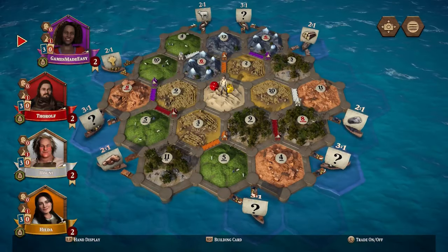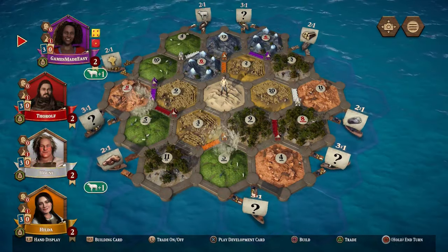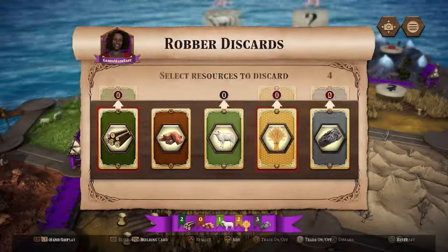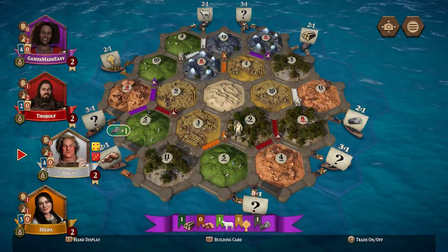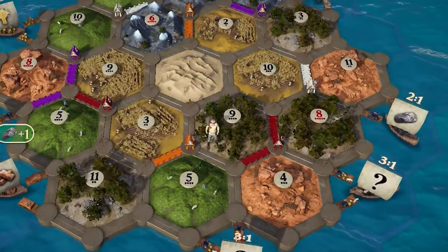When the first player has placed a second settlement and road you start the game by rolling the two dice. The result indicates a hex and a resource unless it's a seven, which activates the robber. If it's a resource, all players who have a structure next to it gain that resource — one resource for each settlement and two for each city around the hex or hexes. If your roll is seven, two things will happen. First, if any player has eight or more cards they must discard half of them rounded down. Also the active player places the robber on a new hex and steals one card from one of the players surrounding it. The robber will also block that number while it's there — if that number is rolled, none of the surrounding structures will collect the resource.